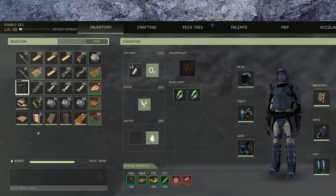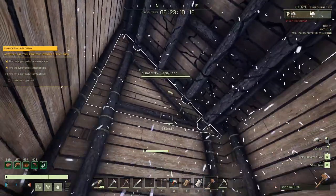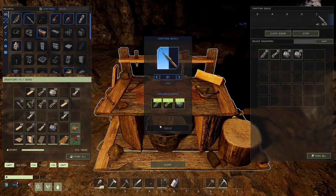I suggest that you take along at least one campfire, some wood to burn, and one bedroll in case you get caught in a snow blizzard or need to sleep through the night. And naturally, if you brought a bow with you, craft some arrows. Either wood, bone, or flint arrows will work.